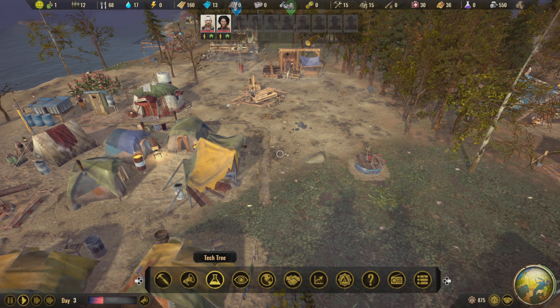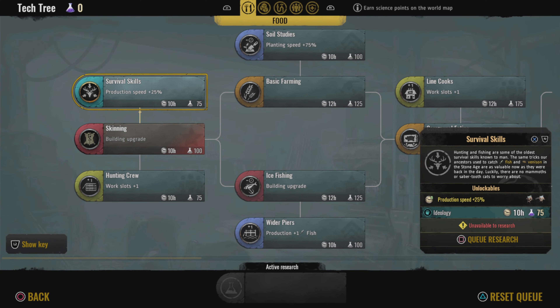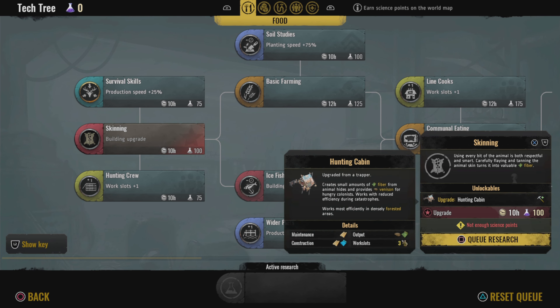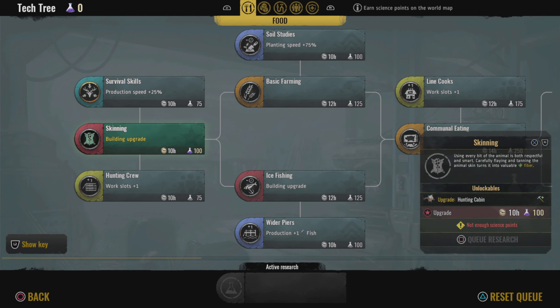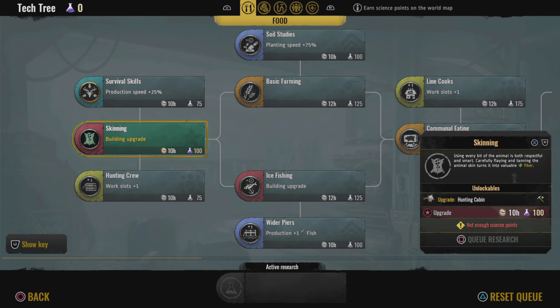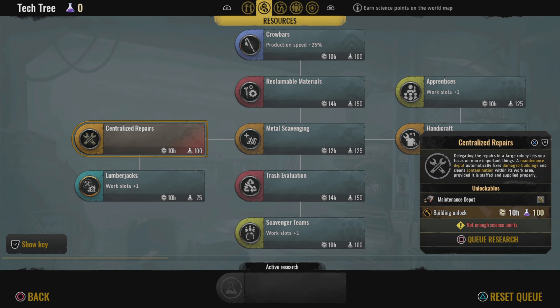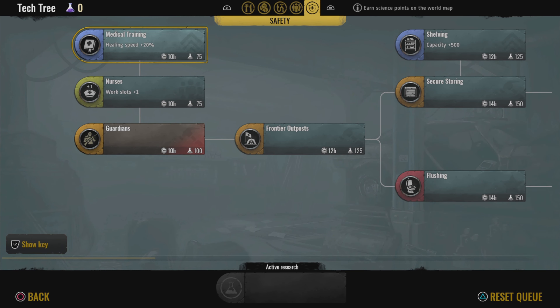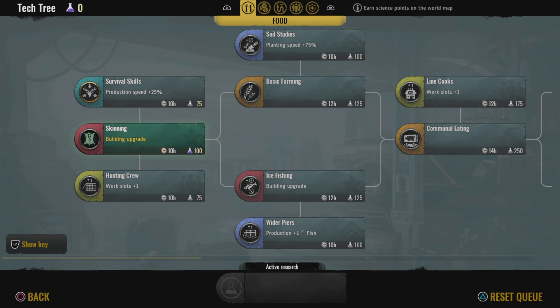You choose what ideology to focus on — do you focus on the people or the tech — and you can also choose two specialists to start the game with. Specialists are characters that specialise in a certain area: you can have a fighter, a scout, a scientist, a scavenger, things like that. You can also customise your flag and name your colony.